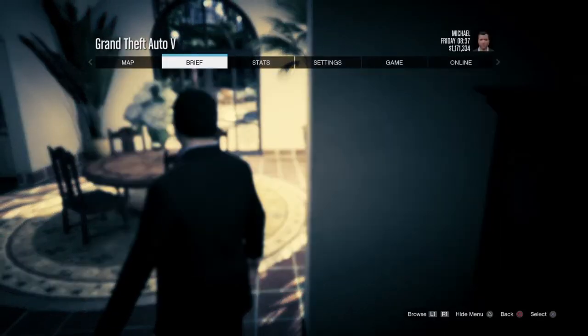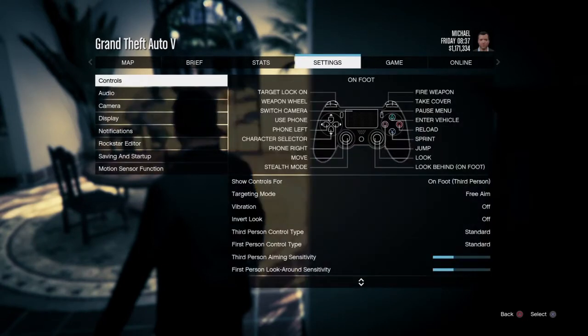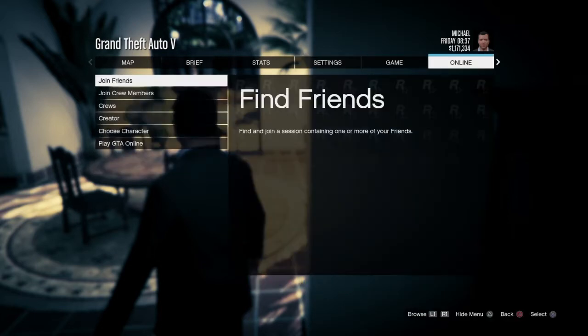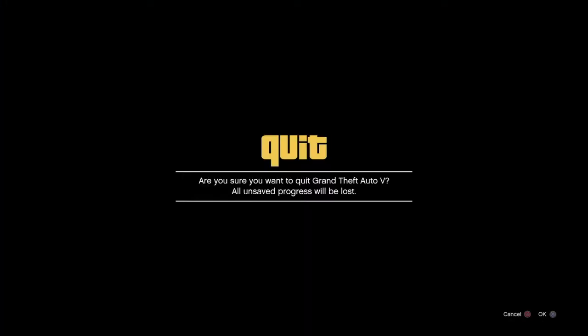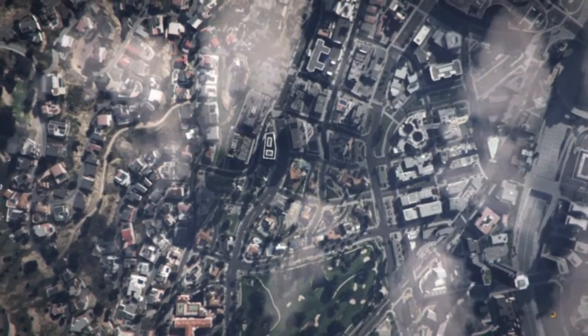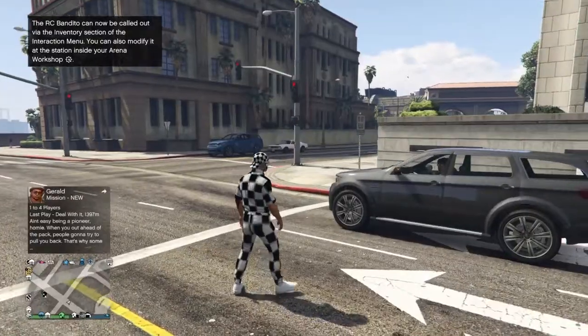Once you've loaded into Story Mode, press Options, go to Settings, then Controls, and set your targeting mode to Free Aim. After that, go to Online, Play GTA Online, select Invite Only Session, and head over to your Arena War.